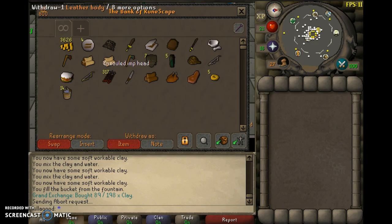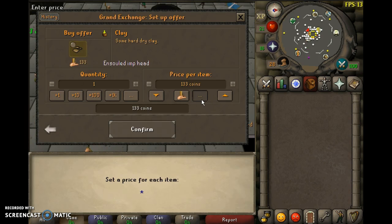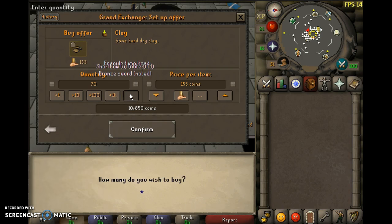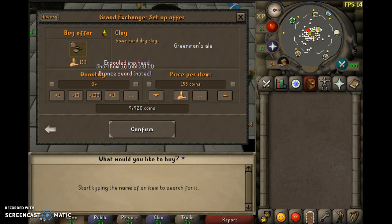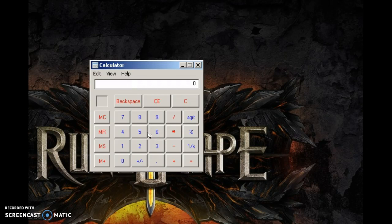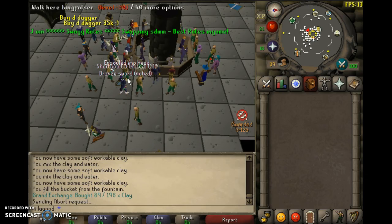If you do the Stronghold right away, that's 10k off the bat. Let's see how much clay you can buy for 10k - you can buy 64 right away. And if you sell them - 64 times 88 - that's almost 5 to 6 grand profit. That means the more you can buy, the better.